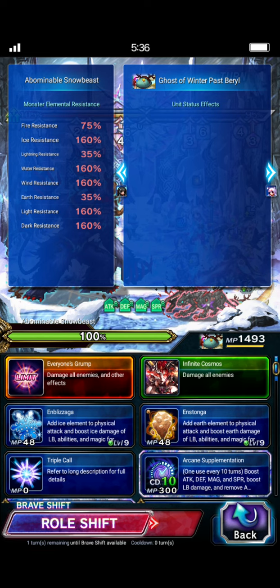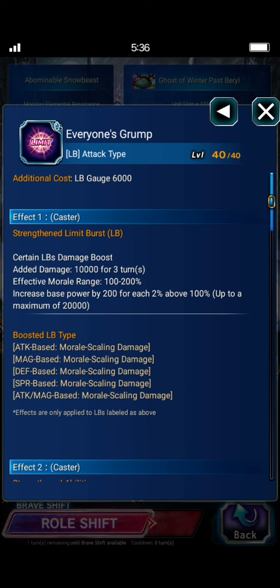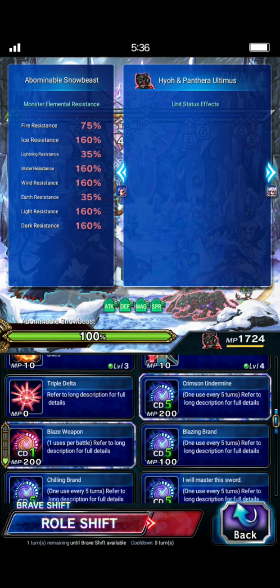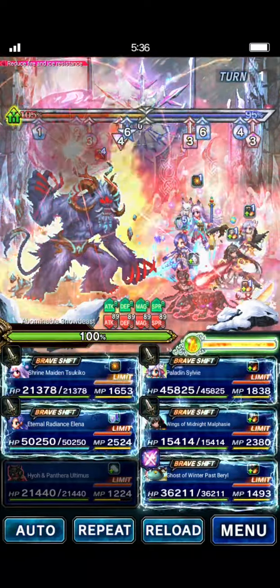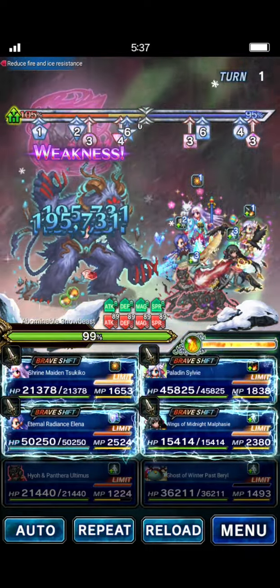First thing we're going to do is use Beryl's normal LB, because it does a mod boost to his Braveshift LB — his stronger limit burst — but it also does mitigations, which is something that Melissa would normally do on the party. Beryl is going to be providing that for us. We're going to use two different elements in this fight. For the first burst we'll do fire; for the second and third burst we'll do earth since that's a stronger element for this fight. So we'll do Crimson Undermine, Blaze Weapon, and Daunting Aura — that'll do the breaks and imperils. Blaze Weapon will start the fire ramp for the party, and we have our 100% amp on turn three for our first burst.